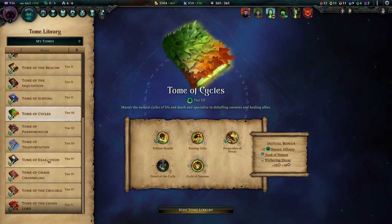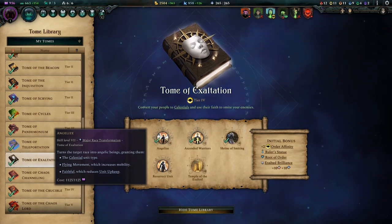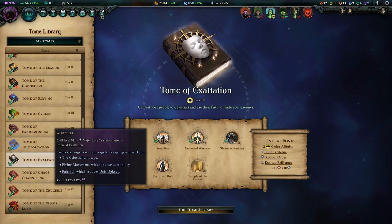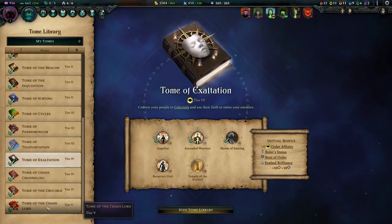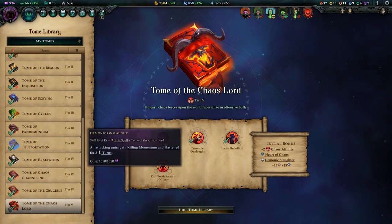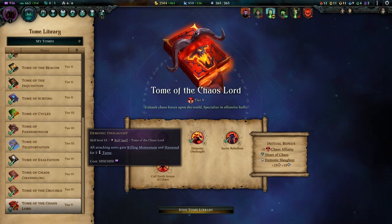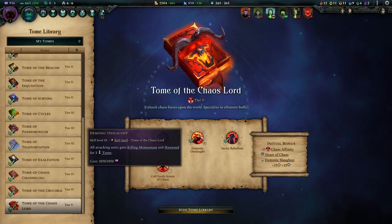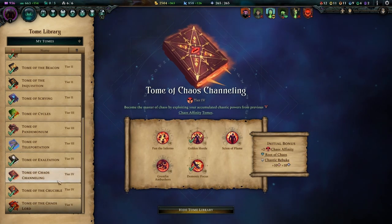For tier four we're going with Tome of Exaltations to get Inculize, which means our units on the overland can now fly. This has been the weak point as armies were moving a bit slowly, so this is a nice pickup. After this you take Tome of the Chaos Lord to get Call Forth Avatar of Chaos and Demonic Onslaught. Demonic Onslaught is expensive but insanely powerful — your archers will get kills and the extra attacks let you finish off low-health enemies without spending an entire unit's turn.